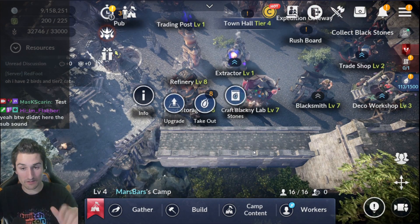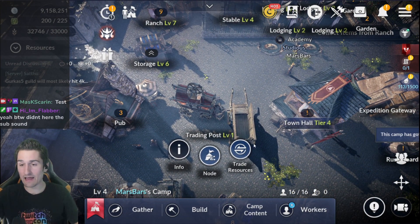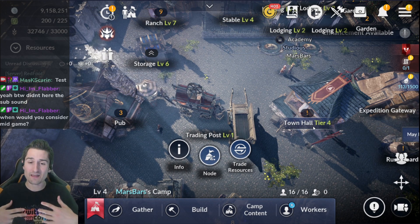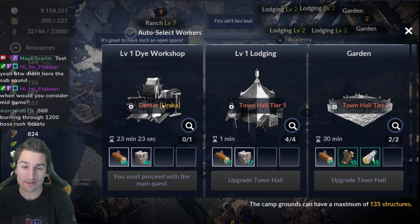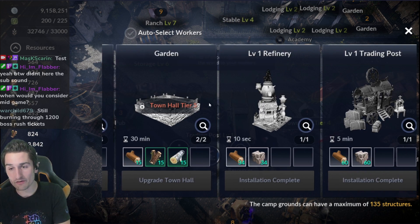Now let's go into the node, as we've introduced ourselves to that. It's the trading post, which you'll get after Town Hall 4 or 3. Progress in the main quest, progress in the game, and then you'll unlock all these buildings. So we go into build — defeat Yuraka, it's a boss. Once you defeat that boss, you get the die workshop. Town Hall Tier 5, we're going to unlock lodging and another garden.